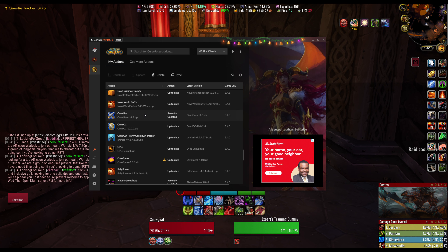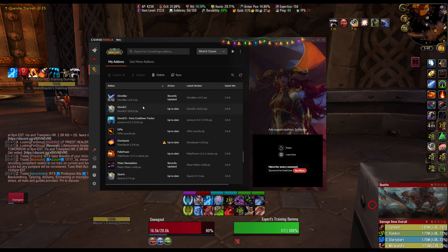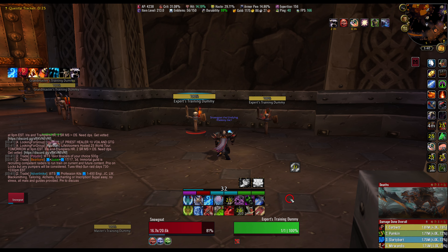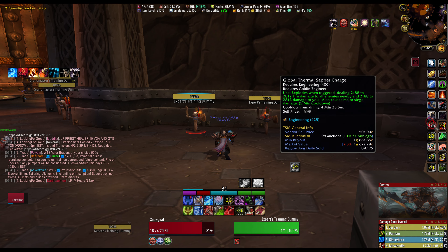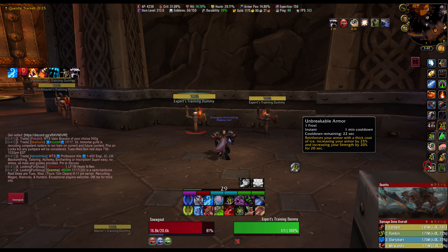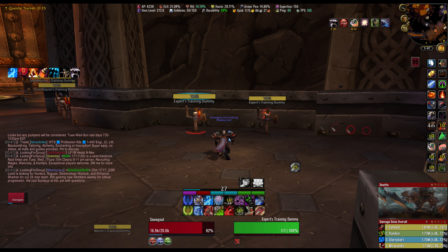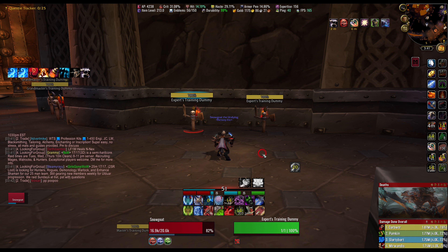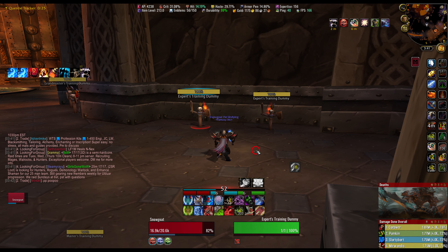OmniBar — this is for PvP. It shows enemy cooldowns on your screen. OmniCC — this is another essential one. It makes my cooldowns have numbers on them — that's where these countdown numbers are coming from. All of these numbered cooldowns on my screen are OmniCC. When they're five seconds or less, they turn red. I would never not have this add-on — I think it's essential.